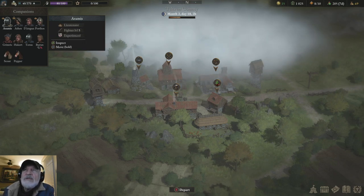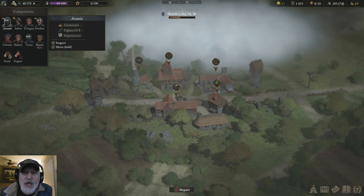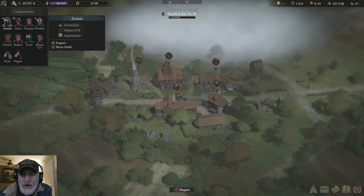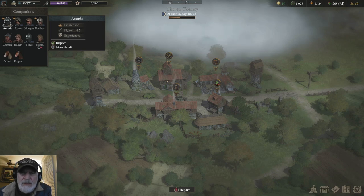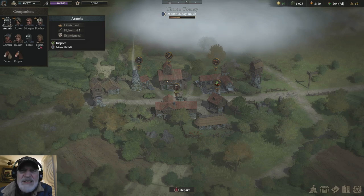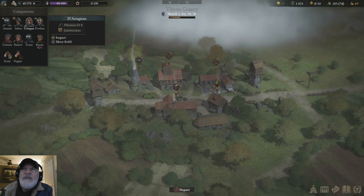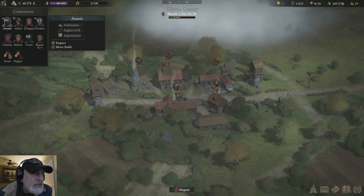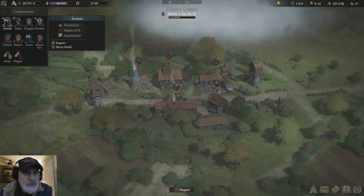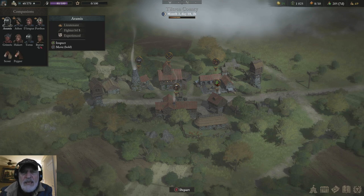So this was my starting squad. I want to say this about the squads — you don't want to go with more than seven. Six or seven, you face less enemies. It's much easier to manage your squad because I only have to pay them 127 on payday. They eat 26 food. The more in your squad, the more enemies you face.